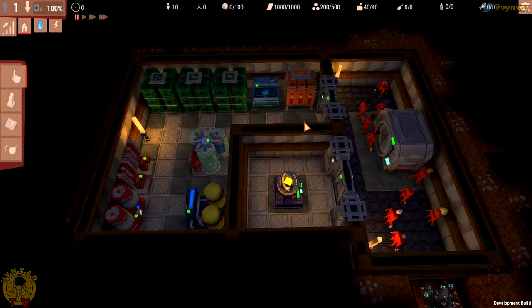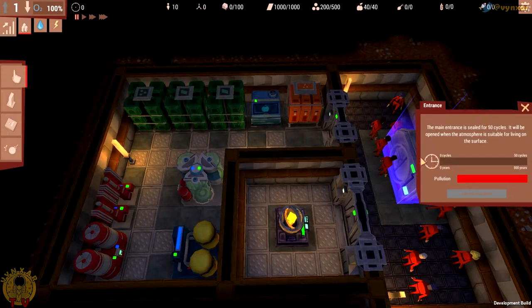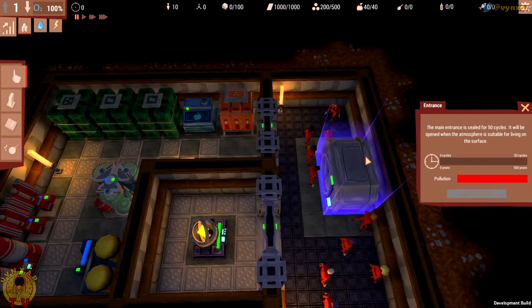Here is what we begin with — a little base. We've got plenty of things on screen, we can see the settlers over there who are just waiting for orders and going to do their stuff. There is this little entrance, which is basically the goal we are trying to reach: we need to stay alive for 50 cycles and then we'll be able to get out of the shelter.